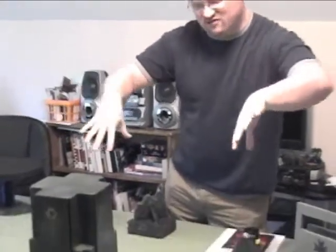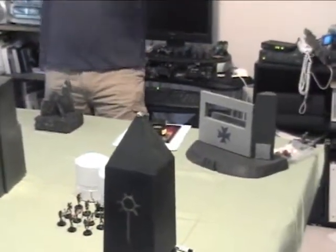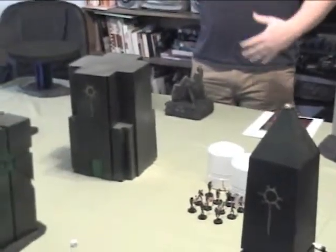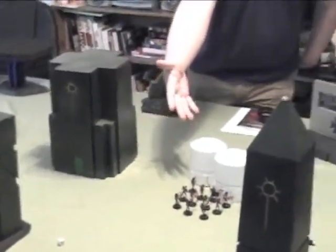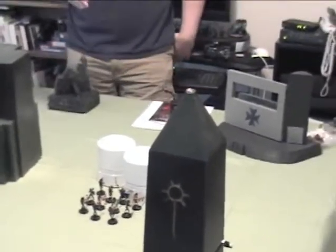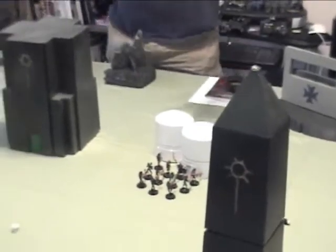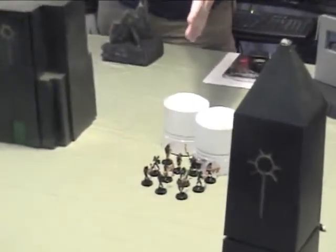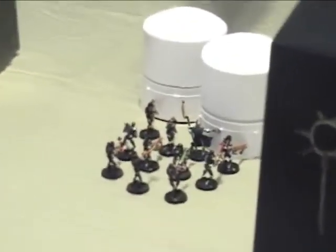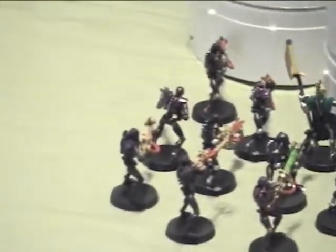What we have right now is a bunch of Necrons scenery. We've got a little bit of the Imperial kind of stuff behind it. The Necrons dropped in and they mean business. We're playing Dawn of War Deployment Annihilation Mission — Necrons versus Black Templars. During deployment, the Necrons brought out two troop choices as well as an HQ choice. The Black Templars are going to be very difficult to see, so just trust me on this.